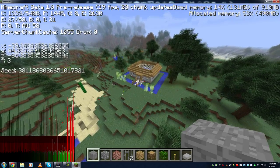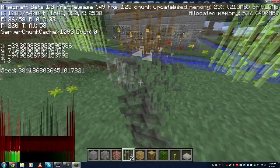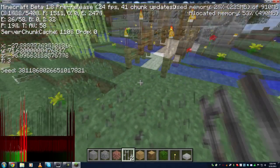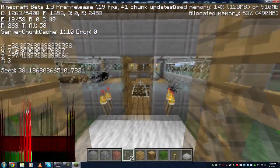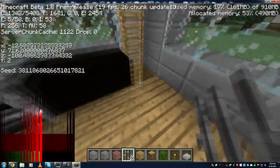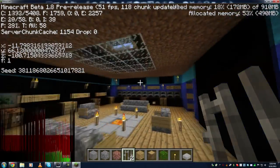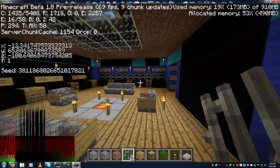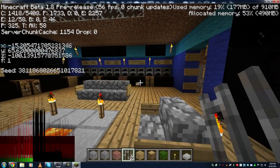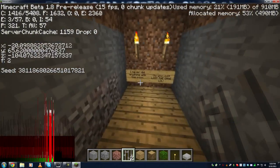I'll take iron bars out of my inventory just to show you — I can place down iron bars and everything works. Going into my house, the lighting is a little messed up because maps that were in 1.7 coming over to 1.8 do look a bit off, but other than that pretty much everything is here. Apparently a painting fell off the wall — and another one over here too.